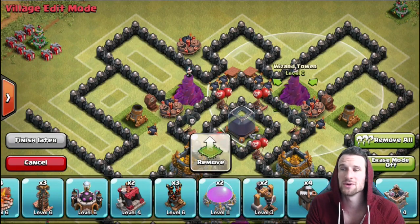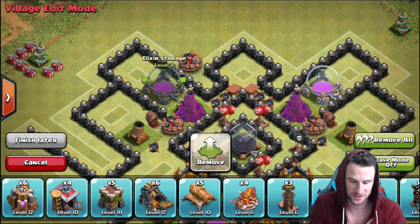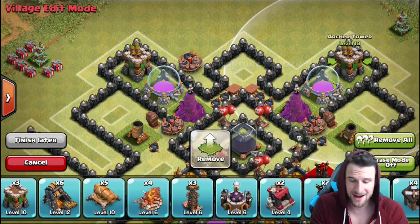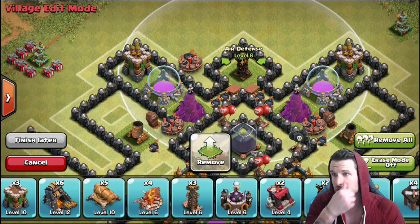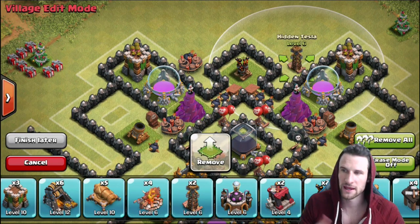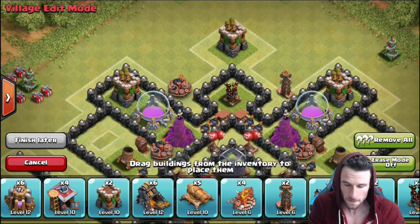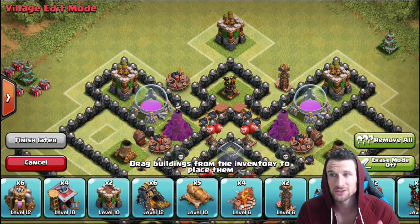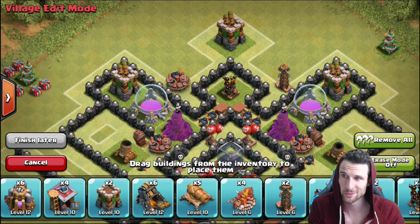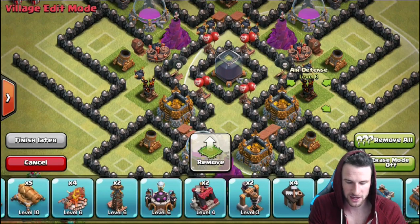Let's bring in our other two wizard towers — one out right here, one out right here. Our dark elixir has so much splash damage surrounding it that it is ridiculous, and it's going to help us so very much. We'll go ahead and bring in our archer towers on the outside. One of our air defenses is a little bit exposed, but I'm okay with it because we do have two archer towers up there as well as this Tesla and our wizard tower, so it shouldn't be too bad.